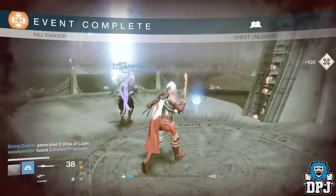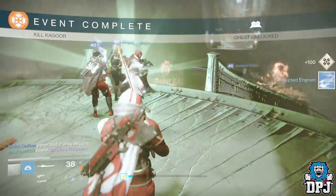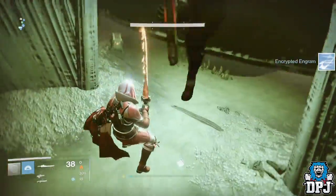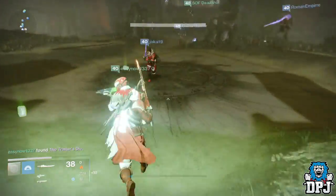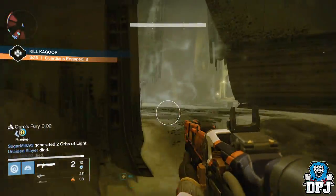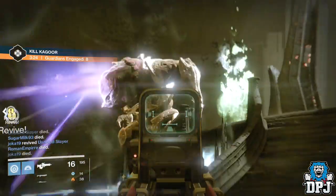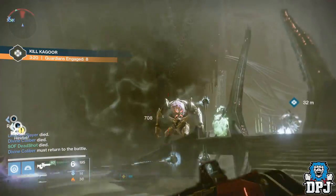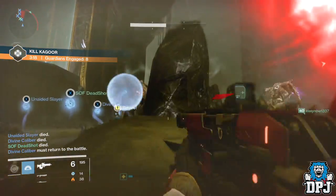Doing a tier one court has a chance to drop stolen runes which activate tier two, and doing tier two has a chance to drop tier three runes. Tier three runes need charging by completing three tier two runes, but you can get tier three runes from other places as well. I have seen tier three runes drop in places such as the Nightfall.